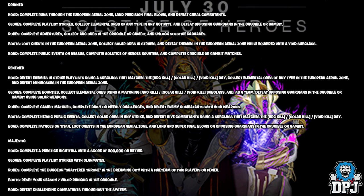For the gauntlets, you need to complete playlist strikes, collect elemental orbs of any type in any activity, and defeat opposing Guardians in Crucible or Gambit. For the robes — the chest piece — complete adventures, collect orbs in the Crucible or Gambit, and unlock Solstice packages.